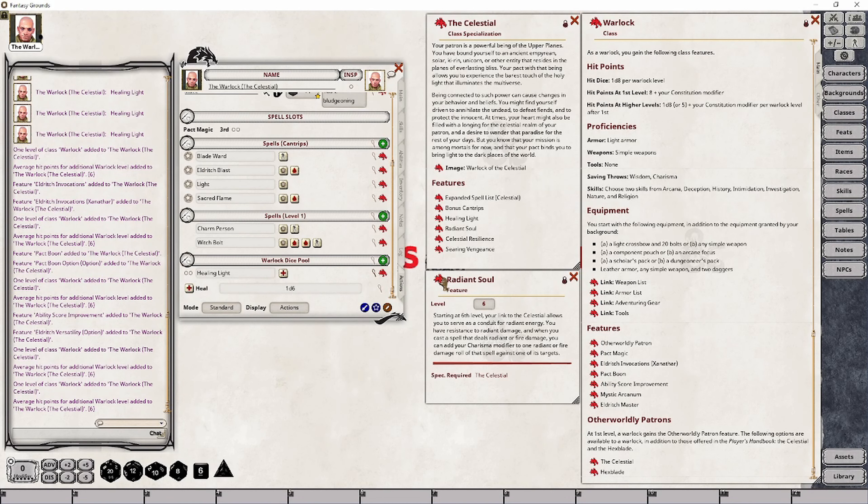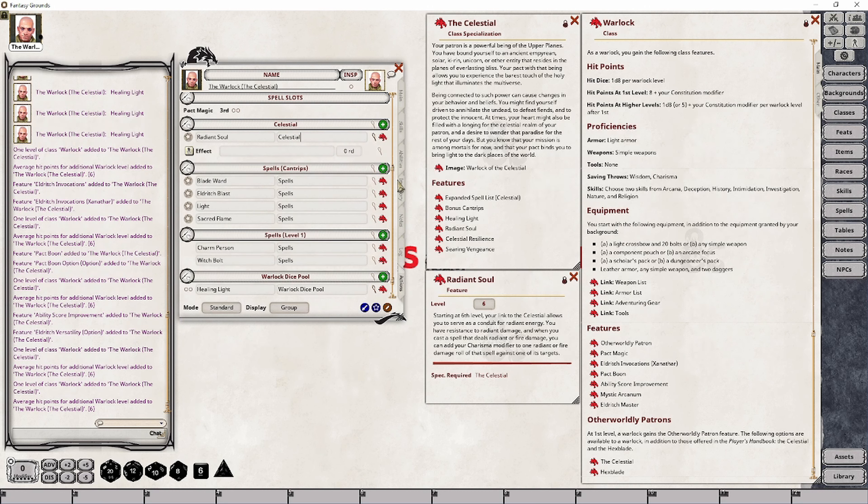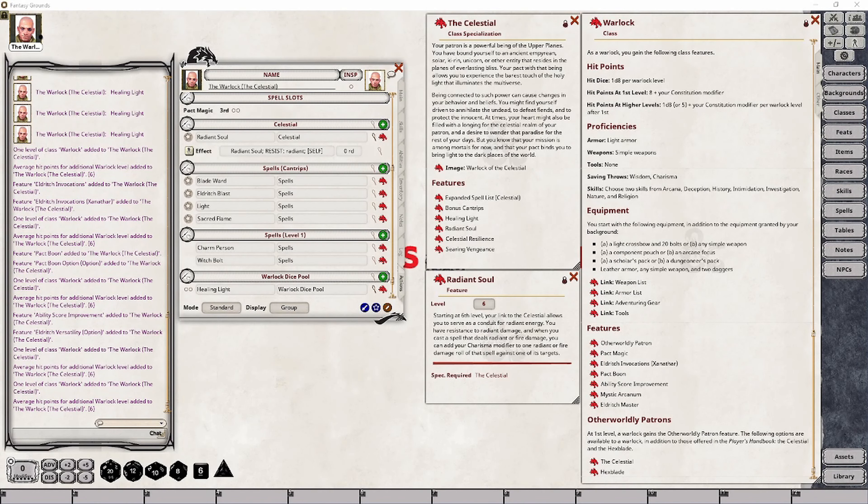The first thing we want to do is ensure that we add Radiant Soul to our character's action sheet. I'm going to create a Celestial group and add in our Resistance effect first. This is going to be called Radiant Soul, and it's going to add Resist: Radiant. It's going to be on Self, and it's never going to expire because it's a permanent change.